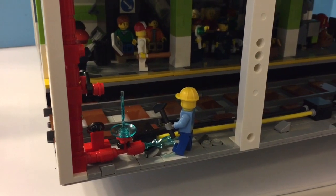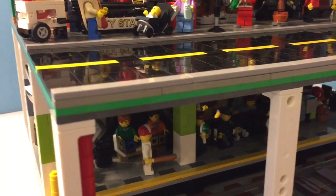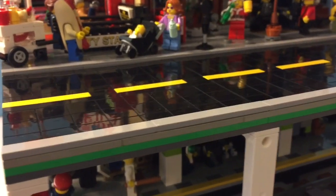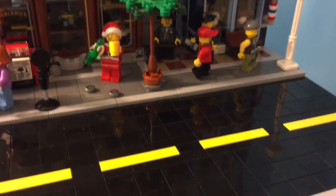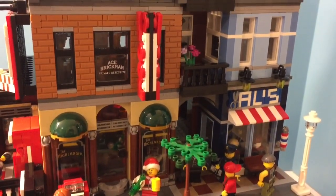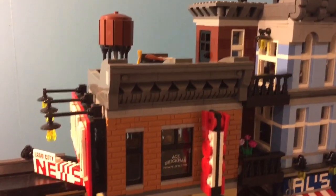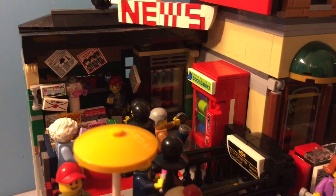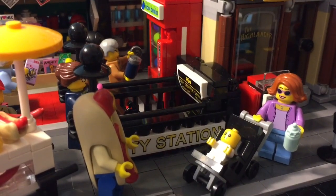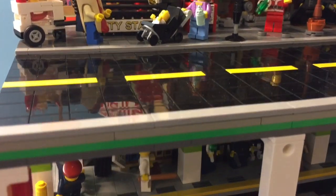This section of my city is built on a large gray base plate, and the top portion is a plate-built base plate. This plates-built section features a section of my streets as well as a modular building — in this case the old detective office. The street scene features a LEGO newsstand, a little Coke machine, entryway into the station, a little hot dog vendor, and a few other minor builds.